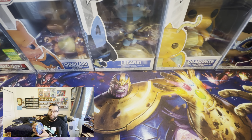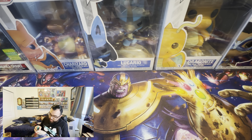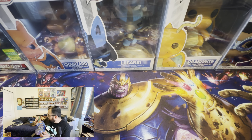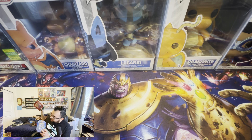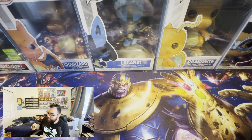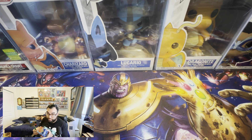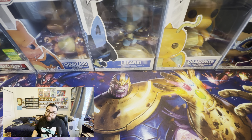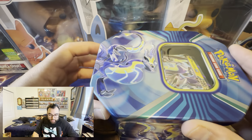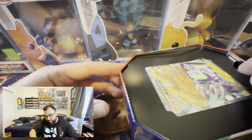Alright, we got everything open. We're gonna start with the small tin here — four booster packs and a promo. I wonder if there are other versions where the Scarlet is the small one and the Violet is the big one, because I picked the Violet. Anyways, this guy stinks — that was really loud — but it is about unboxing, right? Okay, so we get the promo.